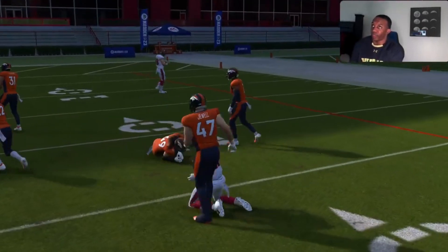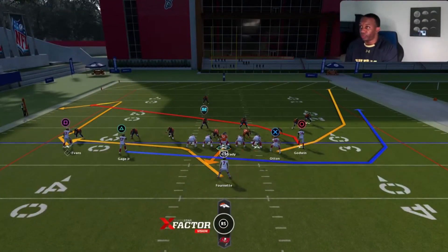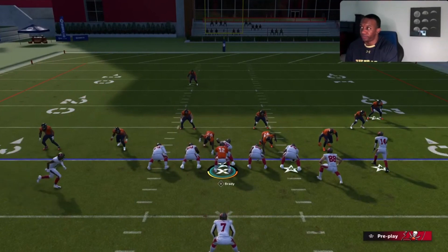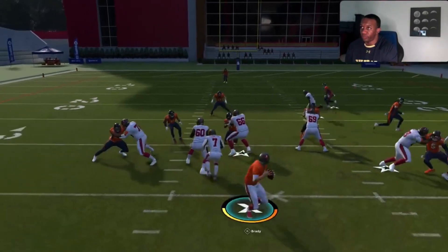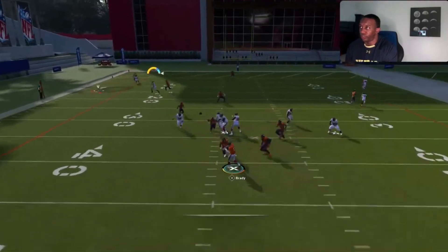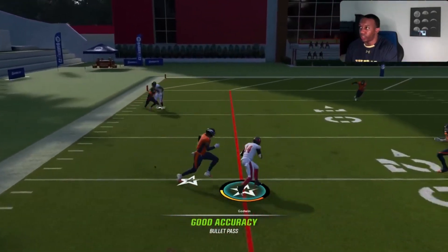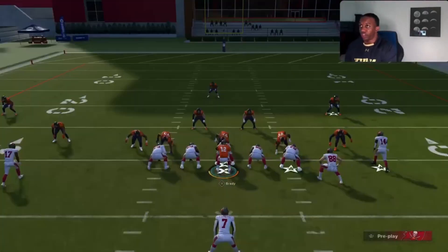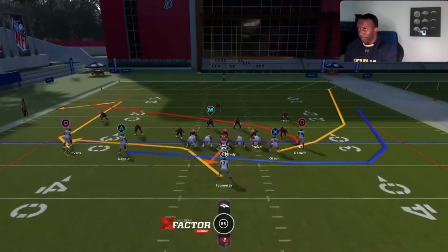My favorite play to run in this formation is the PA jet sweep. You're looking for circle first, then X if it's man coverage and you have a good tight end that can get over the top of the corner or linebacker. Triangle with the running back in zone coverage behind the clear-out route should be pretty open. The users get dragged down from the jet sweep motion — easy play.